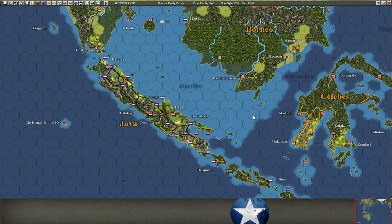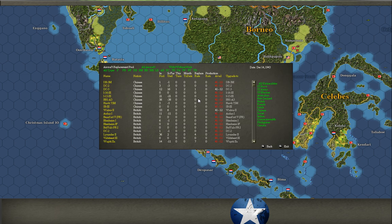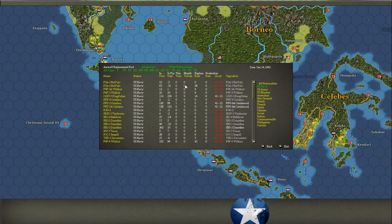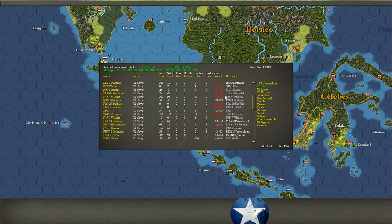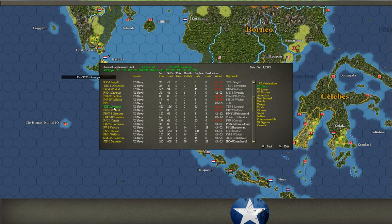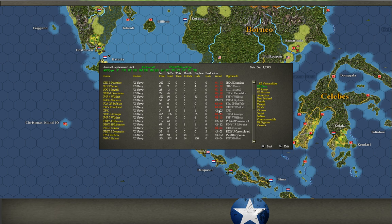The third thing you need is airframes in the pool. Upgraded planes don't start appearing until a certain date. Looking at the aircraft replacement pool screen from the intelligence menu: a plane doesn't start getting produced at its replacement or production rate until that date happens. For example, TBF-1 Avengers don't start getting produced until May of 1942, and once that time happens, you get 35 of them a month. Some dates are shown in red, meaning another upgrade has come and these are no longer being produced — they're being superseded by something else.